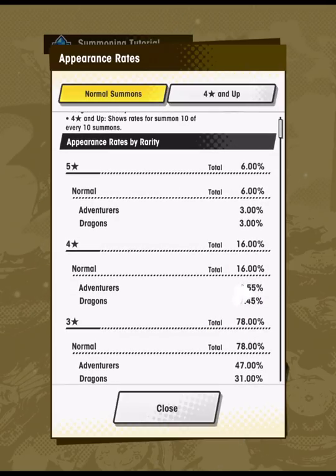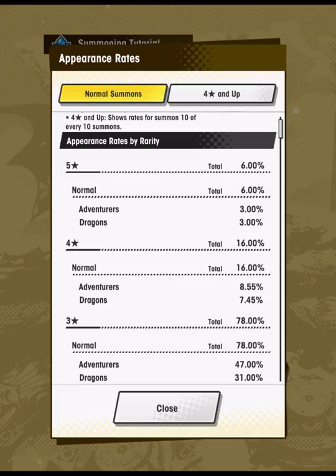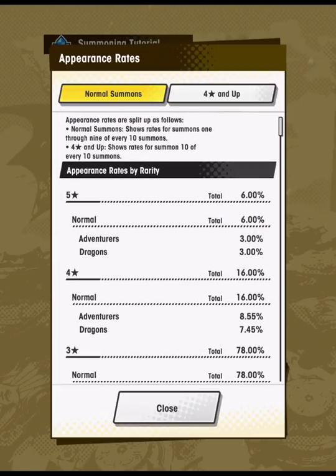If you're thinking strategically, there are two things to consider: one is the quantity of five-star adventures and dragons you summon, and two is the actual quality — the characteristics, abilities, how good they are for the meta. Because there's a 6% appearance rate here, on average you're going to get three 5-stars when you do this tutorial summon. If you get more than three 5-stars, that's an above average outcome.